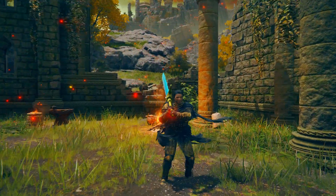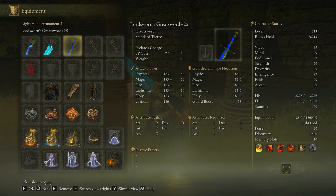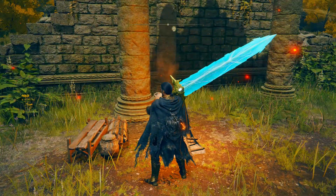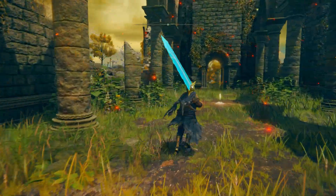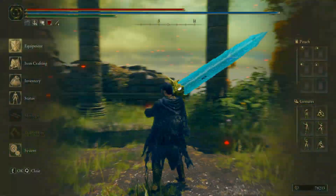These weapons are purchased in case you don't already own them — they're just reskins of pre-existing weapons like the Bloodhound's Fang, the Stroll's Golem Sword, and the Lord's Sword's Great Sword. You probably already own these, but if not you have to buy them from Kale. If you've already killed Kale, make sure you've given the Twin Maiden Husk at the Roundtable Hold Kale's Bellbearing, then use that Bellbearing to buy these weapons. Or don't — it's the same moveset on all of them.